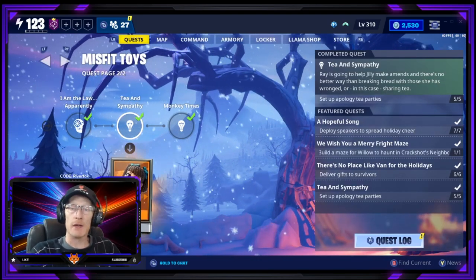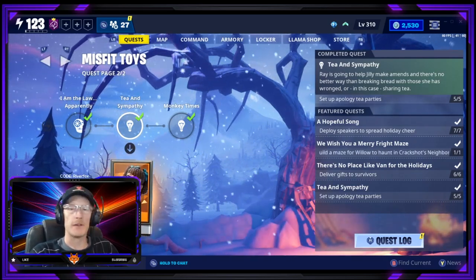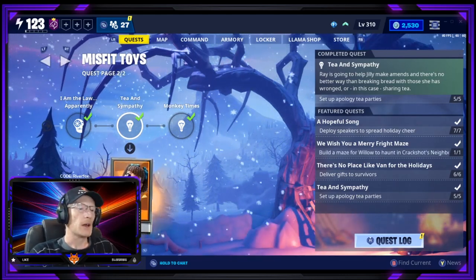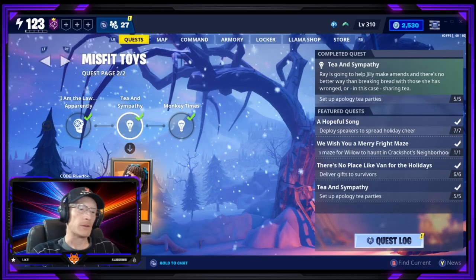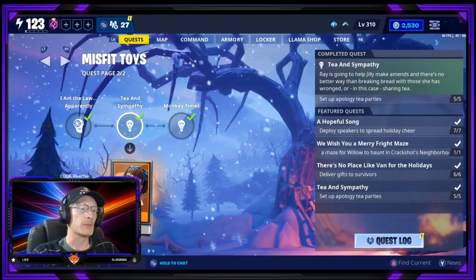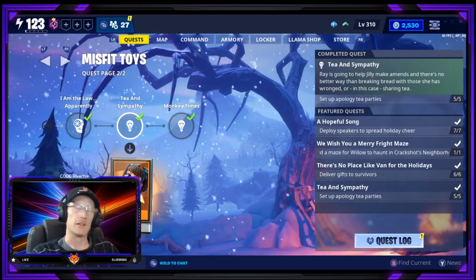You can receive the Jilly Teacup Hero by completing the Misfit Toys questline that came out in the 11.40 update. If you do get stuck on any of the quests, there will be a link in the description down below for the full walkthrough of this questline. The second quest from the end, the Tea and Sympathy, is where you will receive Jilly Teacup.